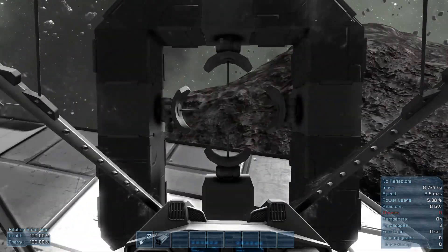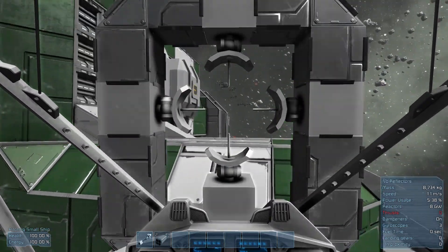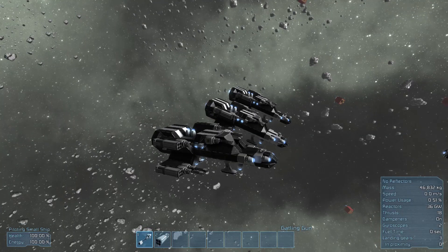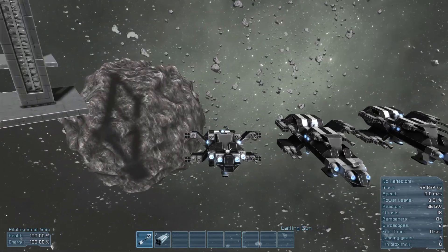This is more or less a turret — it's connected to this base, so you can have manned turrets now, which is just an awesome idea. This little gunship on the other hand has a bit more firepower, perhaps too much firepower.